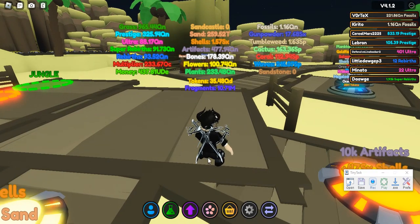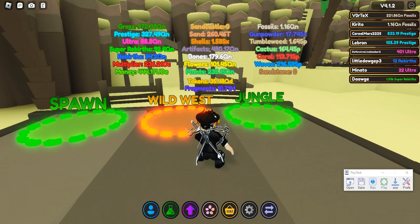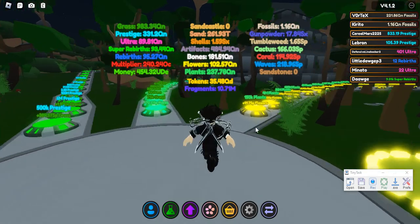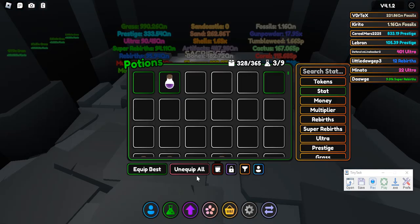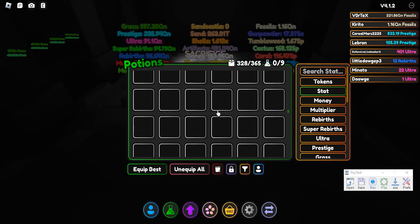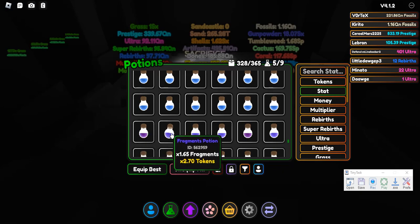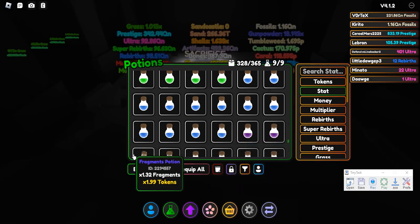For starters, potions are going to be your favorite thing. They're going to be so useful. To make things easier and help you understand, I'm going to sacrifice some of these and scroll down to sacrifice potions, just so I can get some fragments. Now you get sacrifice potions — which are actually fragment potions.